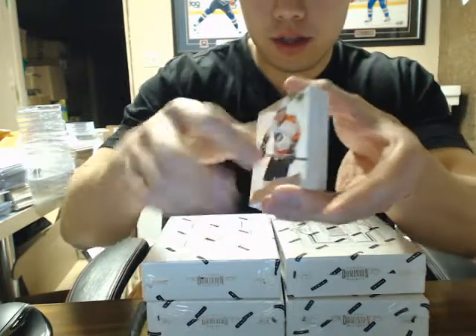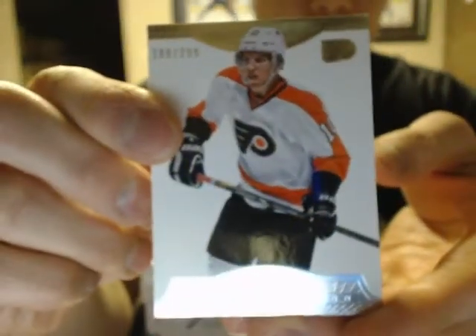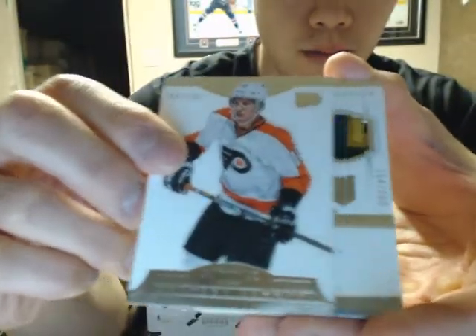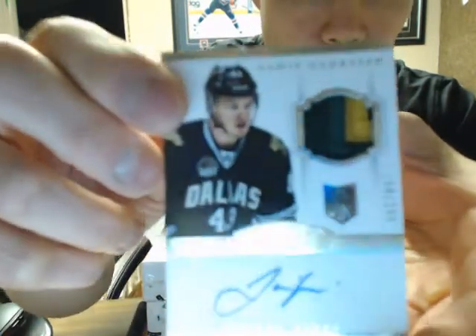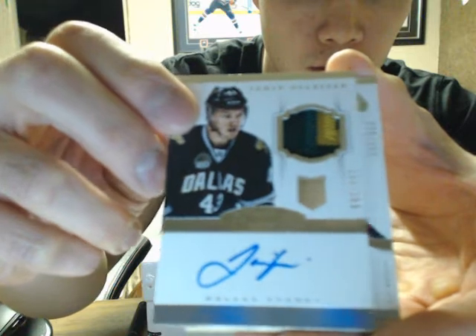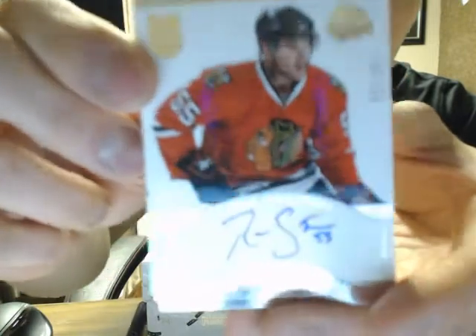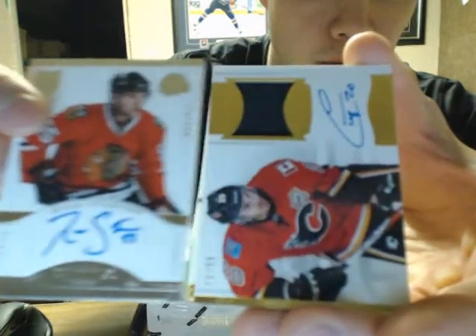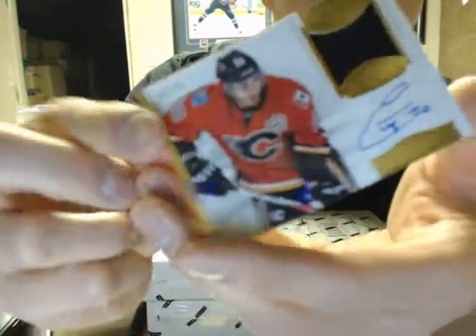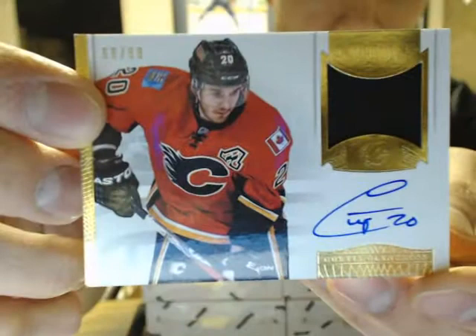Let's turn that around — six cards. We got Braden Shen, $2.99. We got Jamie Alisiak, Auto Rookie Patch, $2.99. Ryan Stanton, $2.99. Patch Auto of Curtis Glencross, $68.99.